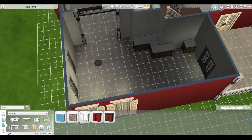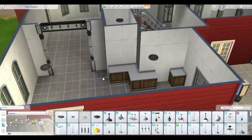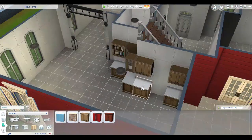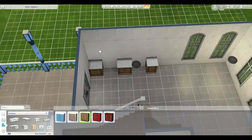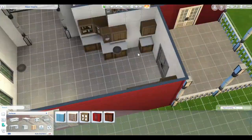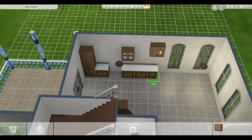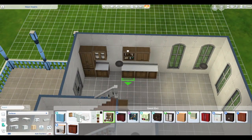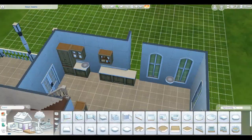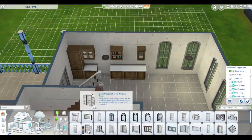So the kitchen — I decided to put a whole bunch of cabinetry in because Bob is a chef, or wants to be a chef, so he needs an amazing kitchen. I made a nice big chef's kitchen and I love how it ends up turning out. I'm very happy with it. I think it's fitting to the vibe of the house and fitting to the vibe of the Pancakes family.